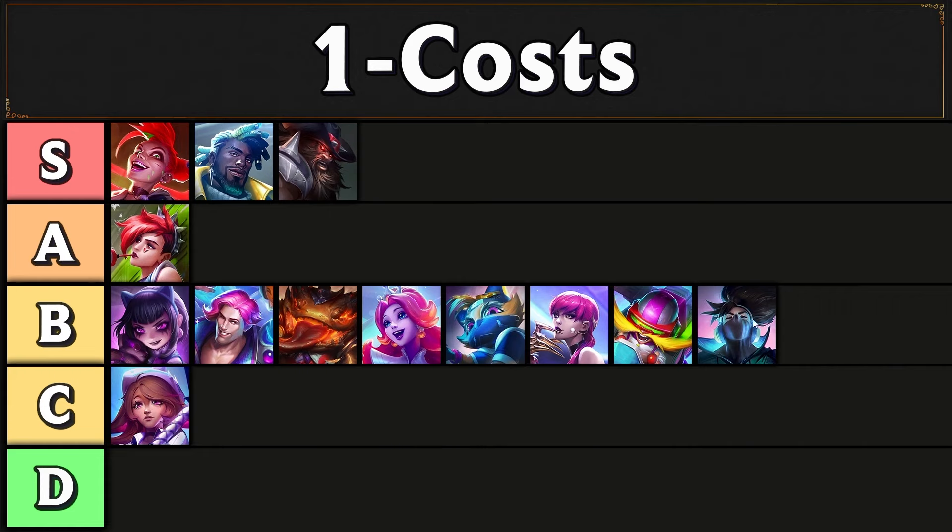In B tier we have a bunch of conditional one-cost headliners. If you have good items for Annie, she's quite good. If you have the Disco Dazzler opener, Taric is very good. Tom Kench can be good with Country units or Four Bruiser. Same thing with Nami — if you have the Disco Dazzler opener, it's good. Kennen can be quite good with a good Superfan item. Evelynn can go infinite with some Omnivamp items. Corki is quite good if you have AD carry items, a little bit worse than Jinx but still solid. Yasuo you really only want if you're going to reroll him. Lilia was buffed — she's probably up in B tier now after they buffed her mana.